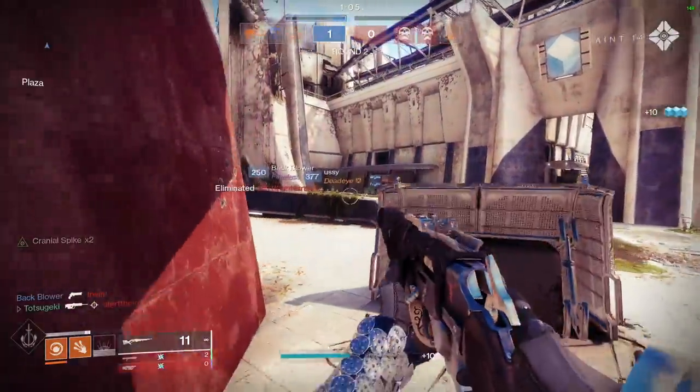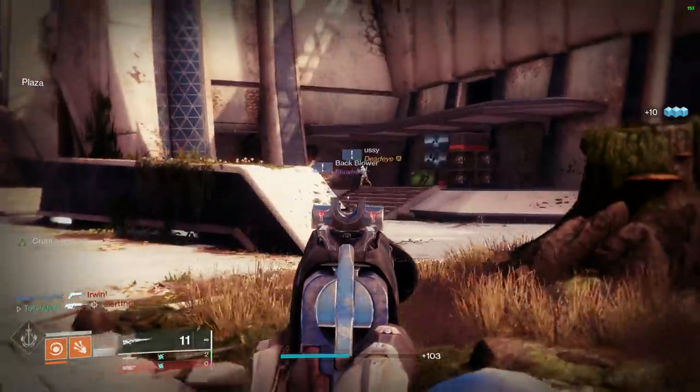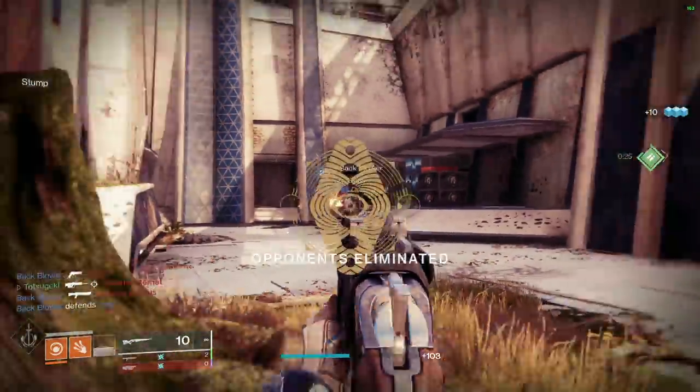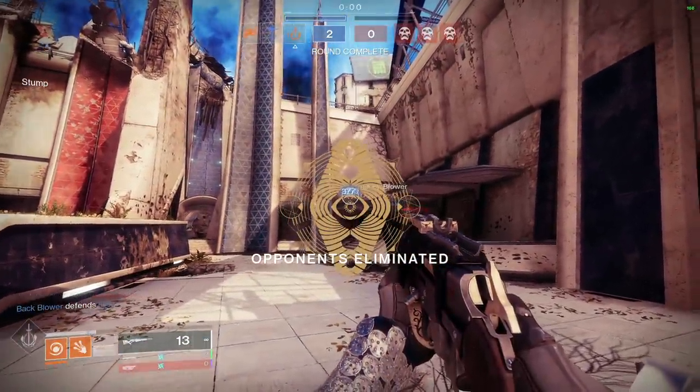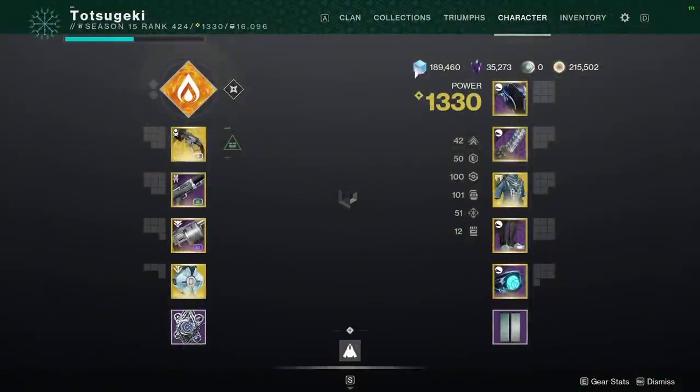Got him. I still have some wicked burst damage with fusion grenades. I could pop him for 50 damage in the body, aim around here, and then just launch the fusion grenade — and if it sticks him, that's game over.